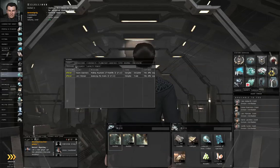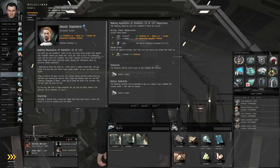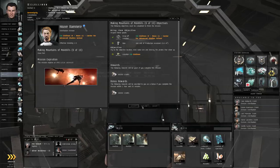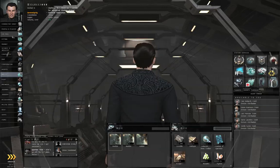Let's go to the journal, go to Making Mountains of Molehills 9 of 10. The agent wants us to pretend to be a miner, wait for a treacherous production assistant to show up, blast his ship to smithereens, and recover him from the wreckage — hopefully he'll be in something that can still contain air. So let's accept and close, and let's open the fitting window.